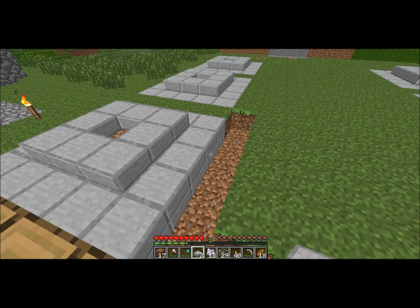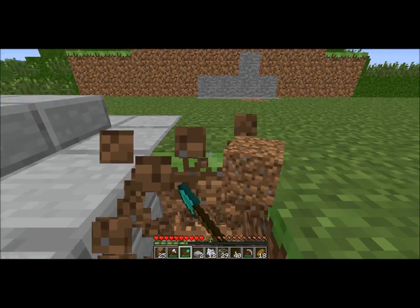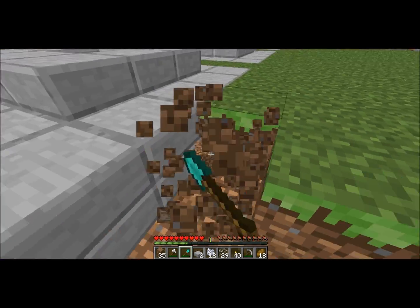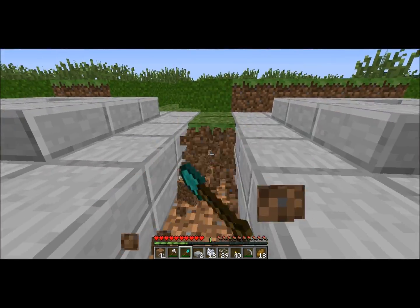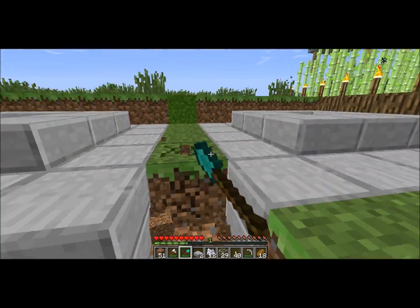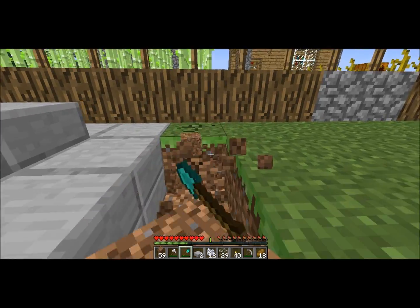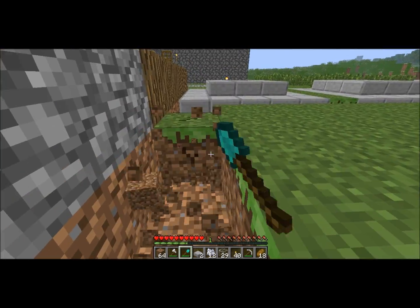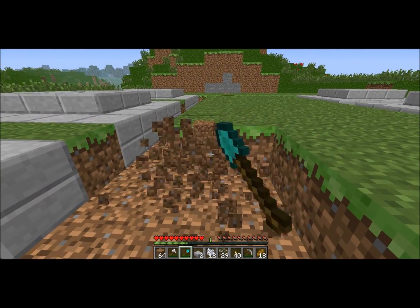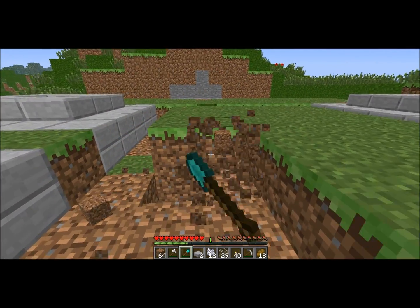Must harvest pumpkin — okay, got it. What we're gonna do now is dig out all this dirt and put half slabs down here. Maybe half slabs — might do wood or cobblestone. Haven't done much work with wood, so we'll probably do wood planks. I'll cut this out again and come back, so y'all don't have to watch me digging up five hundred blocks of dirt like a jackass.